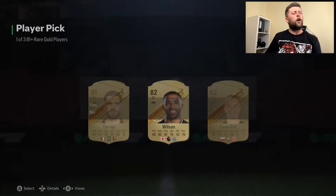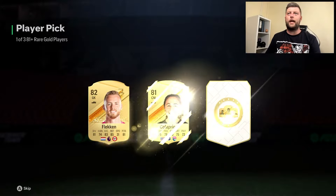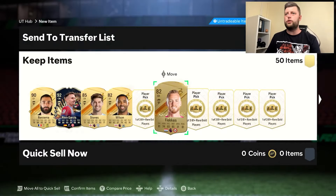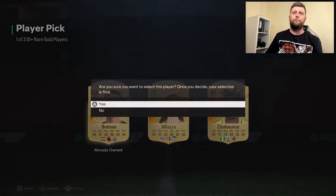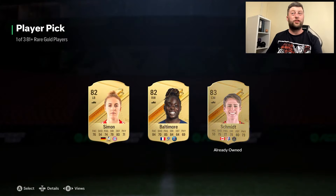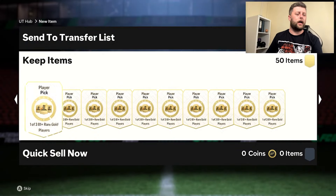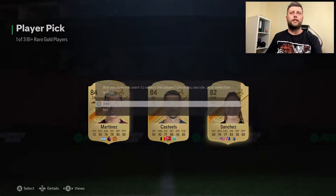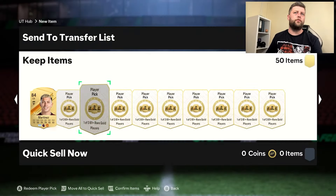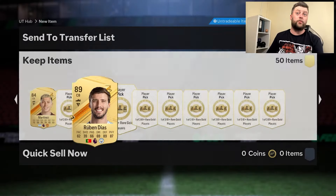Then we've got the rest of these 81 player picks. I must admit, I really did enjoy the 82s — I felt like the weight was so much better. The 81s and 80s have been atrocious for me. And by the looks of it already, with three picks in and we've only had one 83 so far, it's not a great look. That's kind of why I really like the 82s — you're almost guaranteed an 83, you normally get one rating higher at the minimum. But Diaz, we take.